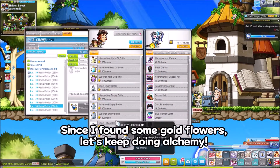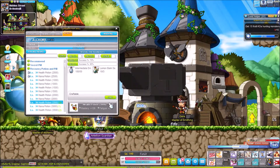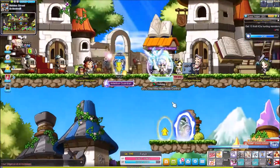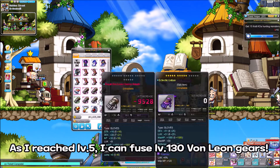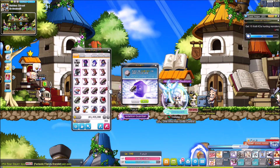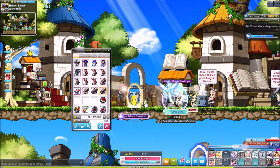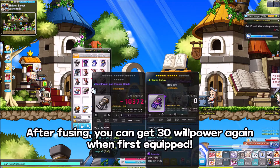Since I found some gold flowers, let's keep doing alchemy. As I reached level 5, I can fuse level 130 Von Leon gears. After fusing, you can get 30 willpower again when first equipped.